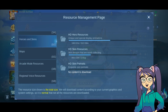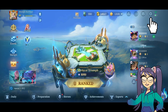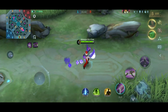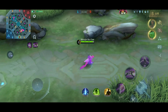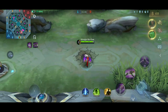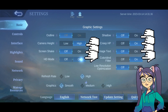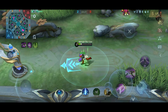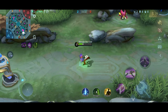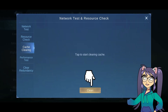I also have a tip for you on how to fix your lagging ML. First, go to the settings icon, then click on Smooth in Graphics, so it's going to look like this. I know we don't like that kind of graphics, right? So just open this to make it cooler like this. Then click on Network, then click on this to clear the cache.